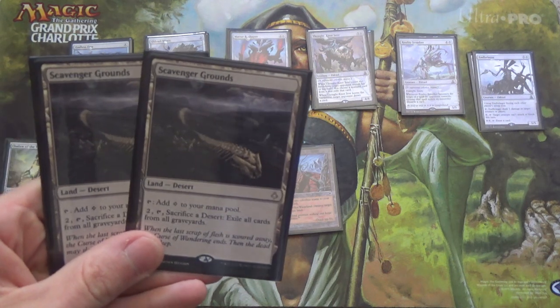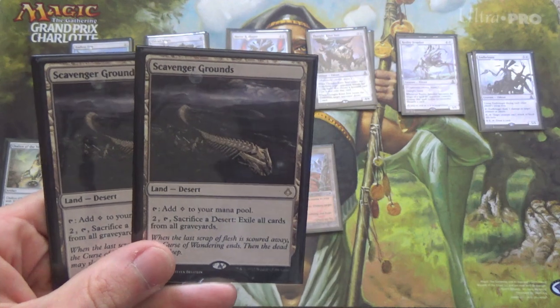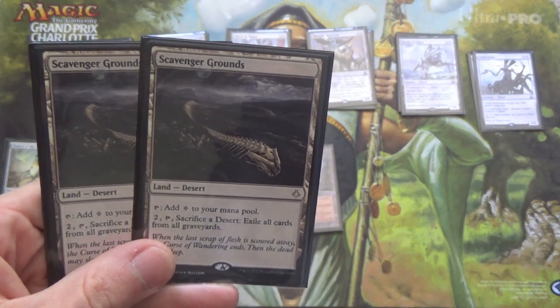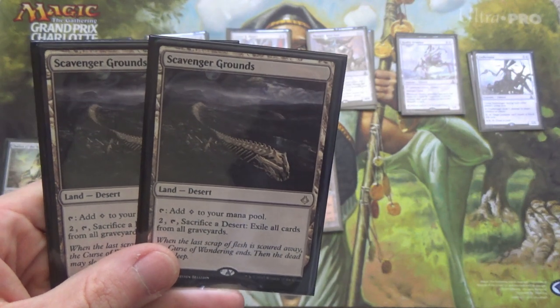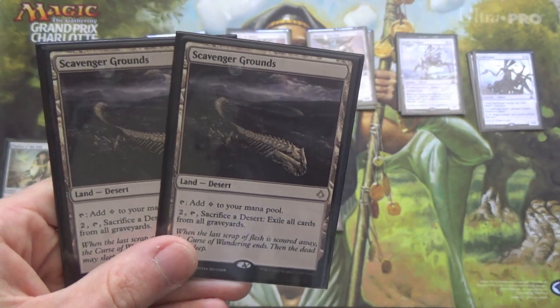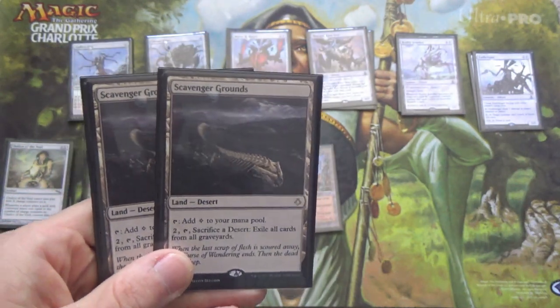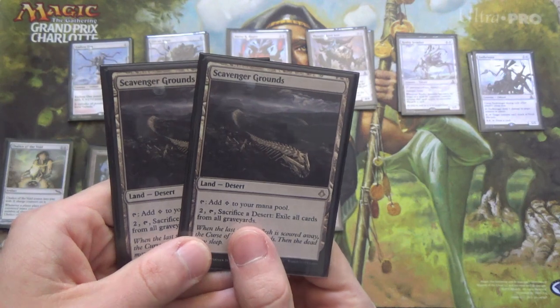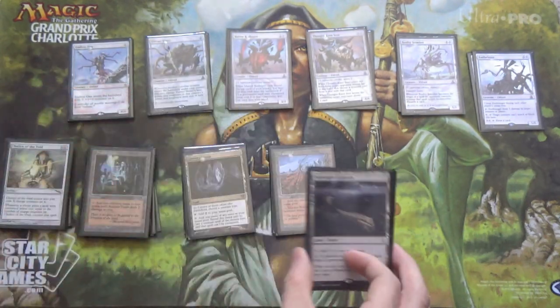We also have two Scavenger Grounds — it is a mainboardable graveyard hate card. We're not otherwise doing anything against graveyard decks in the mainboard, and it makes colorless mana. It gives you a little bit more against them, and since we run Soul Lands, you can go Scavenger Grounds plus Ancient Tomb and have enough to activate it on turn 2. That's pretty quick.